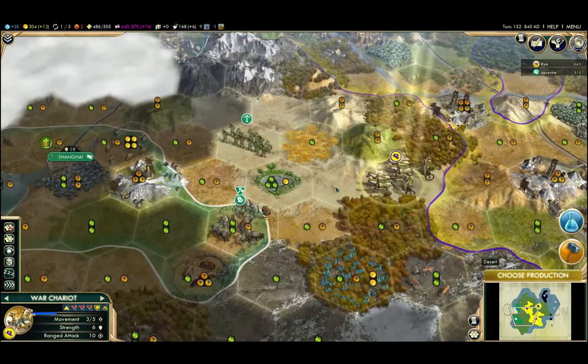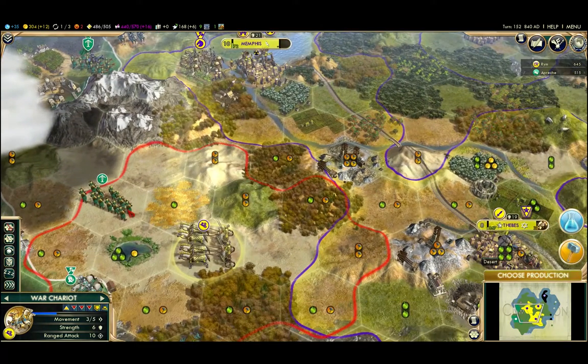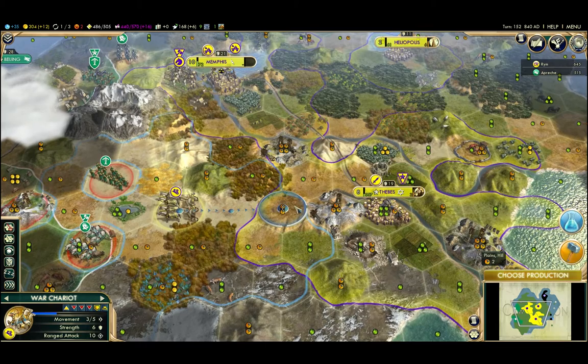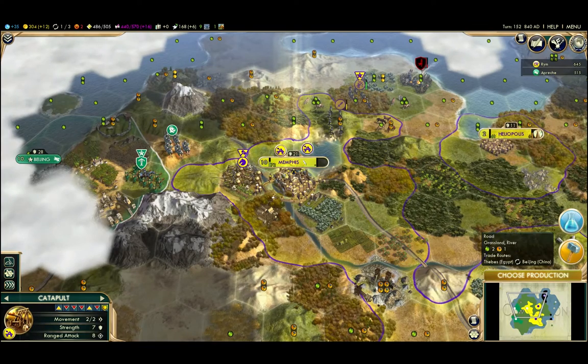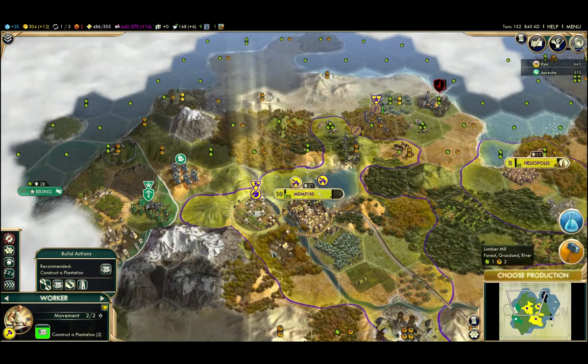It doesn't look like he has any assault coming from this side — oh yeah, he does. He's got a couple guys hanging out there. We're not actually at war yet, but I could attack this guy for a little bit of damage. That's a special crossbowman unit. This is a war chariot — the war chariot is basically worthless. So let's retreat back. Luckily, to prepare for this, I've basically got a bunch of military units hanging out here.